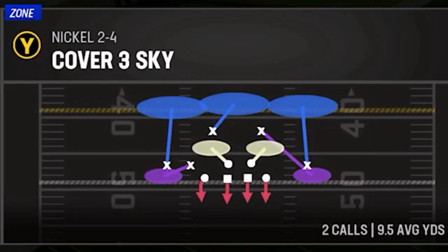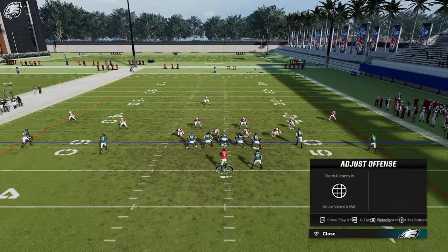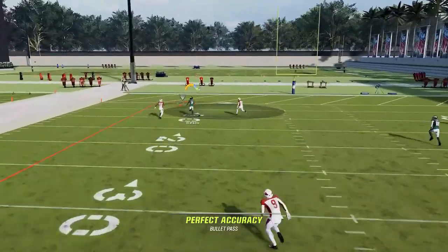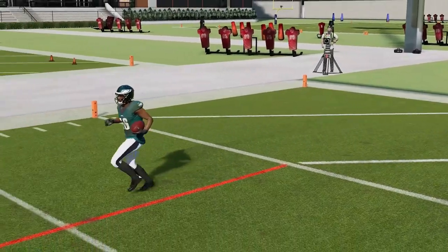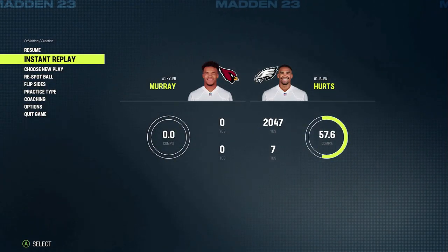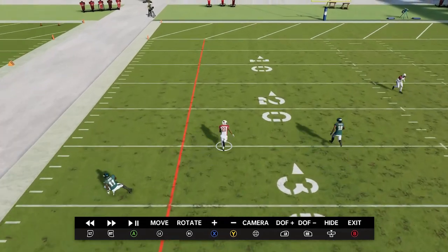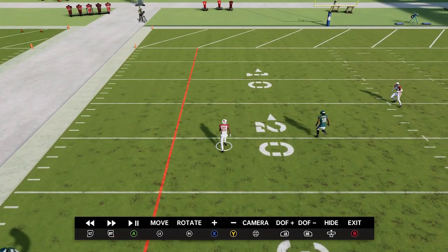Against Cover 3, streak the A route, streak the B route, put the Y route on a fade. You can leave the running back alone or use him as an extra blocker. Just pass lead outside — you can see it gets over the top of the cornerback because he's too busy deciding whether he's supposed to cover that route or the comeback route. In the replay, you'll see he acts a little bit fidgety as he doesn't know his true responsibility, but the bottom line is it holds him down just enough that this guy streaks right past him.